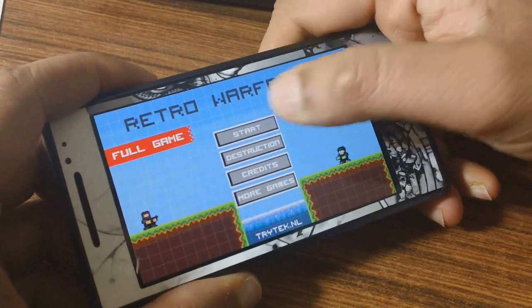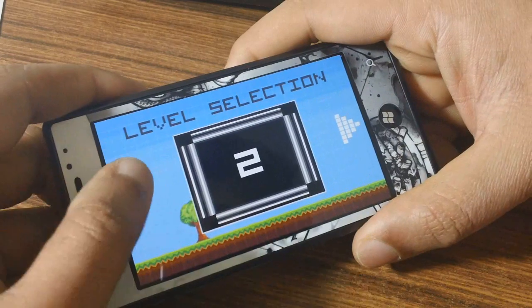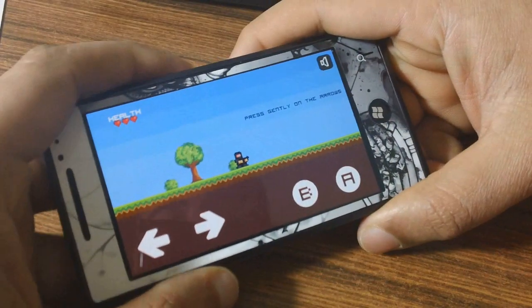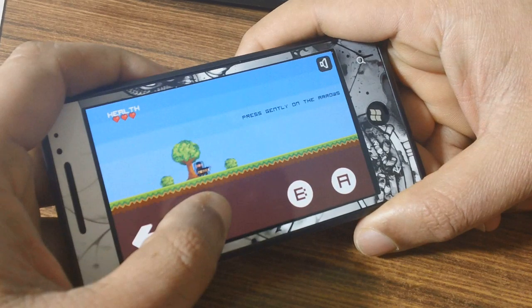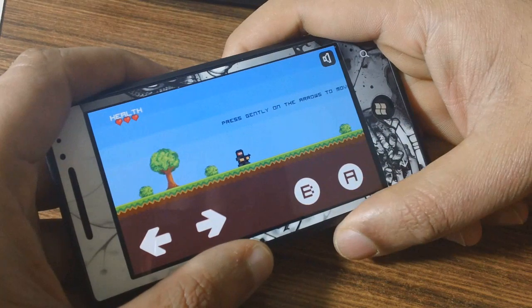Let's have a look at the game. You've got a tutorial level and access to another level in the trial. In here it will tell you how to play the game. You move using the buttons here, jump using A and shoot using B.